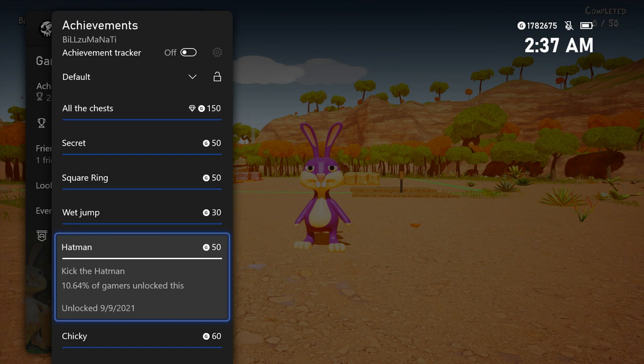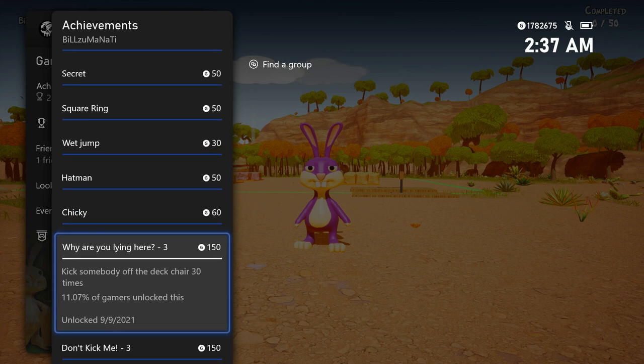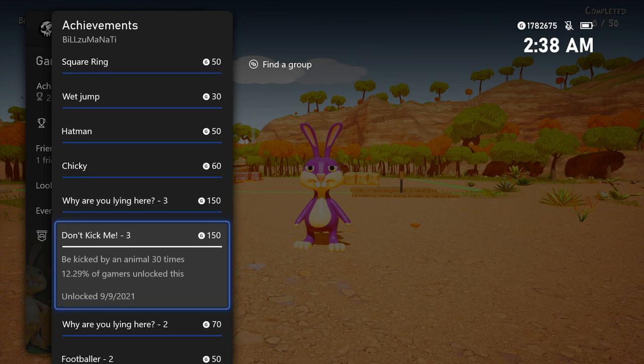Kicking the hat man is very easy — just go over and kick him. You also have to kick 20 chickens; there are chickens right by the start, just keep kicking until it pops. The achievement tracker works for these too. You have to kick somebody off the deck chair 30 times and also 10 times for two separate achievements. You also have to get kicked by animals 30 times and 10 times. When I loaded up the game, the 10-times kicked achievement popped retroactively.